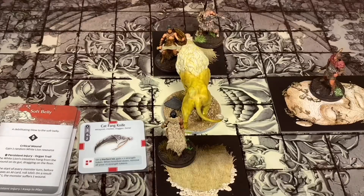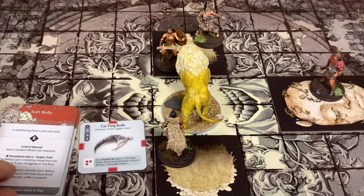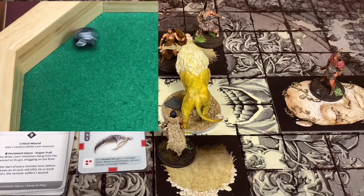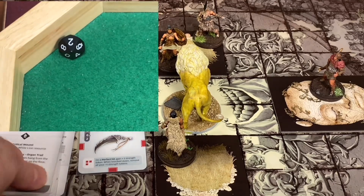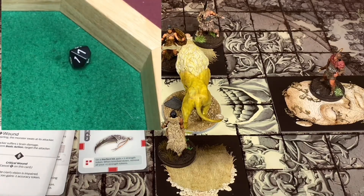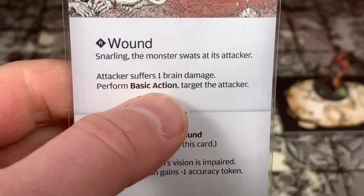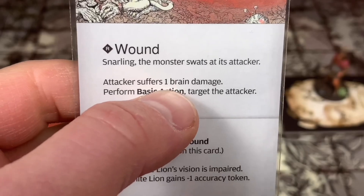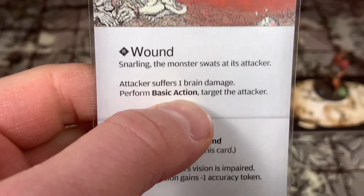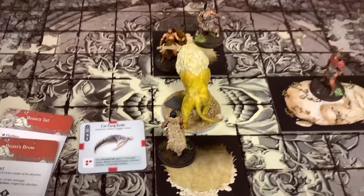Let's see if we can get the next area - we got a two, that also missed. Her knives are not coming through now. Let's see if she can do it again - she got a seven, she was able to wound this one. Snarling, the monster swats the attacker - attackers have one brain damage, perform a basic action. I would have put him in the other order. I should have looked at him a little better. So he's going to turn around and attack her.